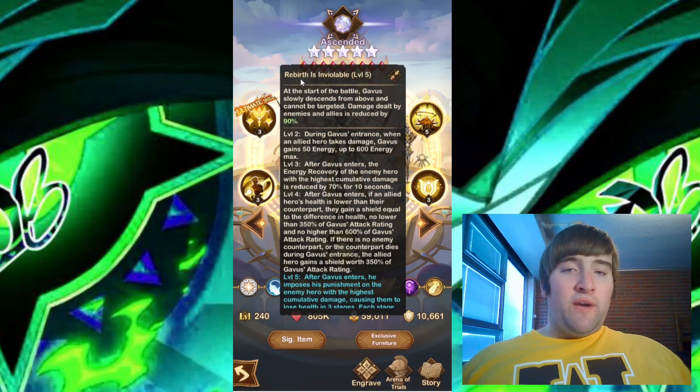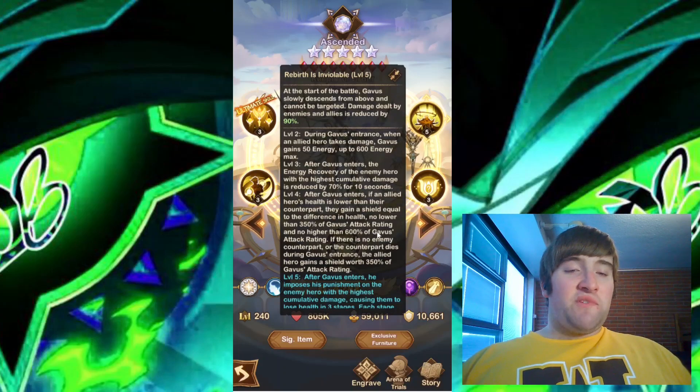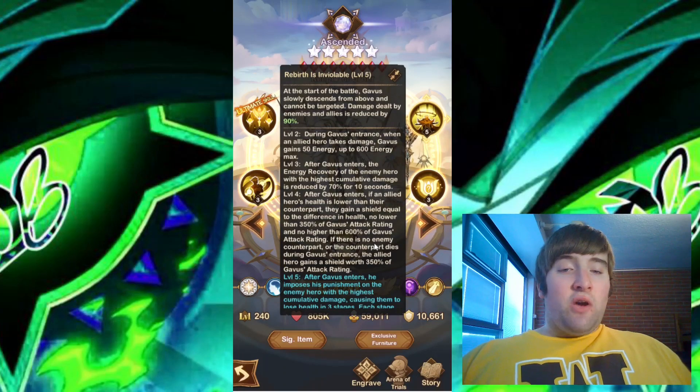Let's look at the second skill. We have Wreath Birth is Involvable. At the start of the battle, Gavis slowly descends from above and cannot be targeted. Damage dealt by enemies and allies is reduced by 90%. At level two, during Gavis' entrance, when an allied hero takes damage, Gavis gains 50 energy, up to 600 energy max. At level three, after Gavis enters, the energy recovery of the enemy hero with the highest cumulative damage is reduced by 70% for 10 seconds. At level four, after Gavis enters, if an allied hero's health is lower than their counterpart, they gain a shield equal to the difference in health — no lower than 350% of Gavis' attack rating and no higher than 600% of Gavis' attack rating. If there is no enemy counterpart or the counterpart dies during Gavis' entrance, the allied hero gains a shield worth 350% of Gavis' attack rating.